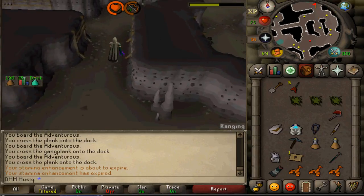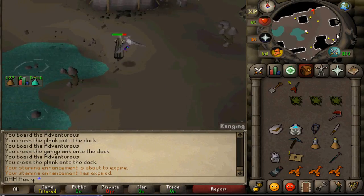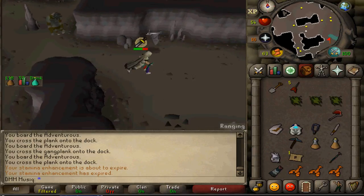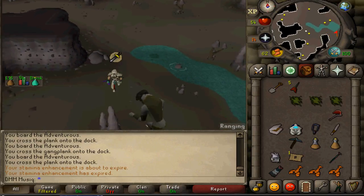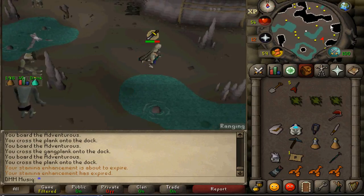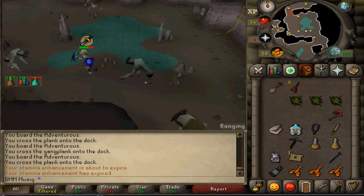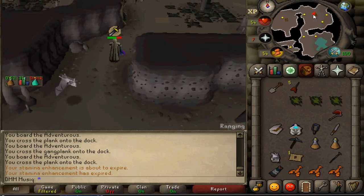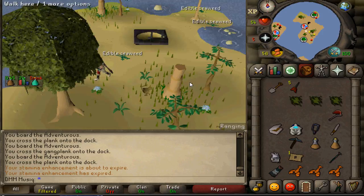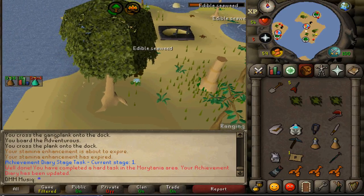Once one Cave Horror is defeated, keep going north until you can go no further, then head south-east. Use Protect from Melee as they hit hard. Keep going south-east through the big empty area, then go to the eastern wall and head north to reach the end of the dungeon. Climb the first ladder and here you will find a Mahogany Tree. Chop down the tree and use your Tinderbox on the logs to burn them — this completes task number 6.